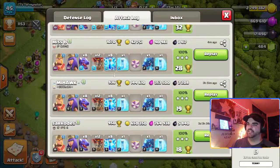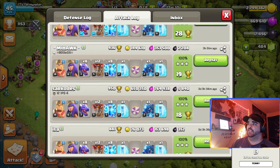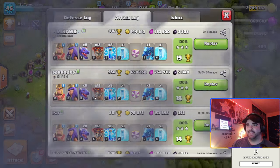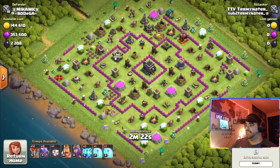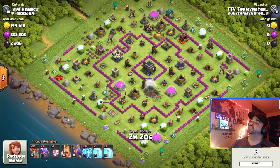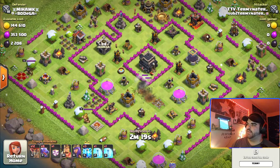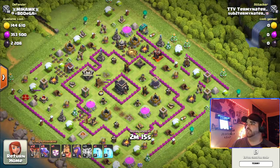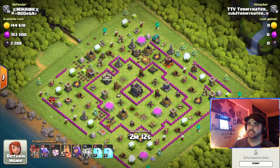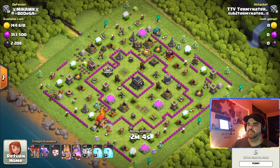I actually use this attack strategy even without the hero boost and troop boost — as you can see, level 14 King, level 6 Queen — and I'm still getting three stars on these bases. This base has air defenses spread out, but same thing: lightning out one, lightning out the second one, then push the weak side, take out the Queen with my King and Queen, just like in the previous attacks.